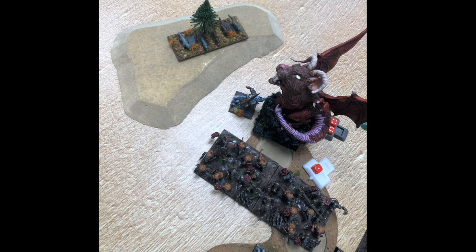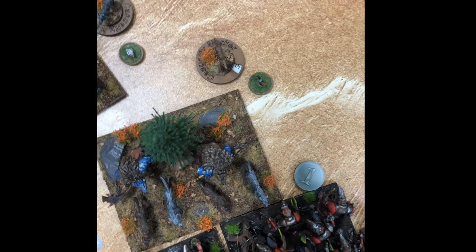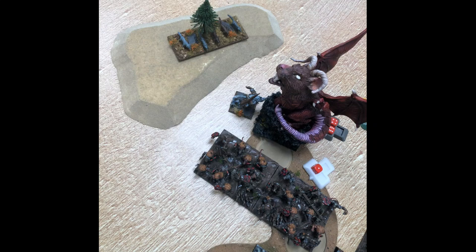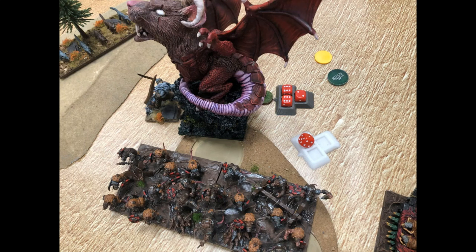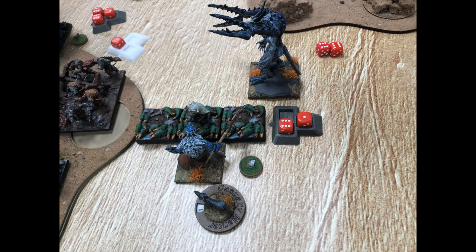Moon Fang charged the Demon Spawn and put him back up to 14 wounds—wavered him with another chicken marker, but I didn't care. The Beast of Nature, which had been elsewhere, got a rear charge on the Tangle and killed it, which was sad. The Lycan Alpha did only five points of damage to the Vermintide. I had Drain Life'd them before so they went up to seven wounds but were wavered—we were running out of chicken markers.